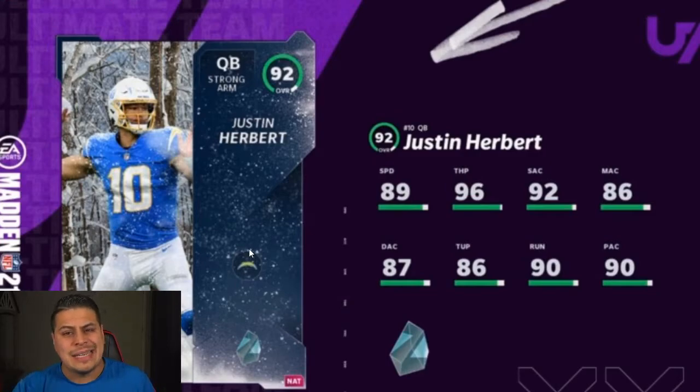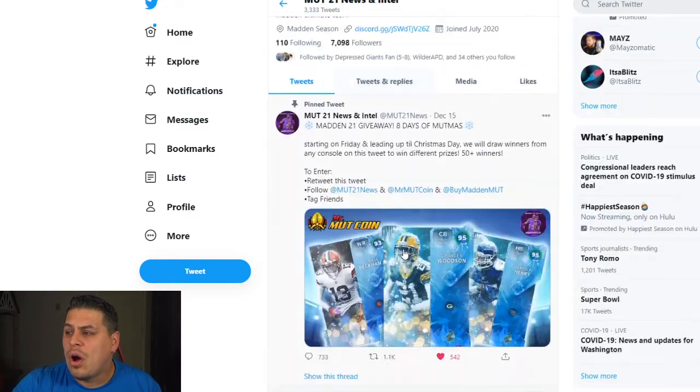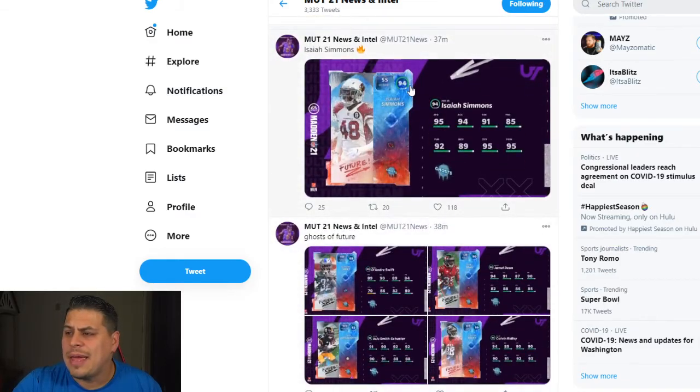It looks like they're going to have a Team A and Team B. Team A has a strong arm Justin Herbert coming out — this card is well deserving, he's been playing out of his mind. He's a 92 overall and the best 92 quarterback in the game: 96 throw power, 92 throw accuracy short, 86 medium accuracy, 87 deep accuracy, with 86 throw under pressure. Then Team B will be Myles Garrett, an 82 speed rusher — this card always plays well above its stats. He has 90 play recognition, 89 block shed, 94 power move. The snowball fight concept is whoever wins, you choose your pack, and whoever wins goes up one overall.